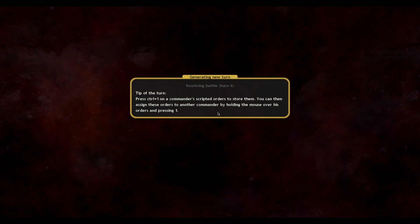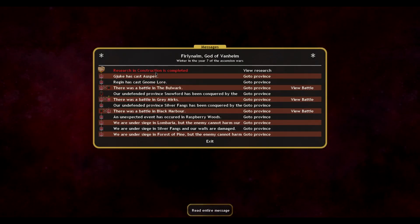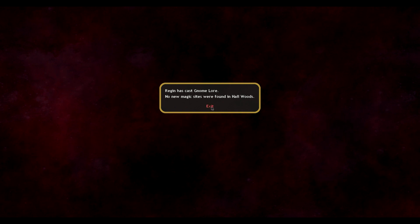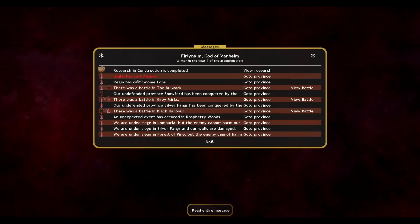I think the strategy is sound. Once I get all our fronts kind of taken care of, then we can move south through Baritos and take the thrones down there. No sights. I found out that you can set these guys on monthly castings, so I got one on Auspex and one on Gnome Lore — that's pretty nice.